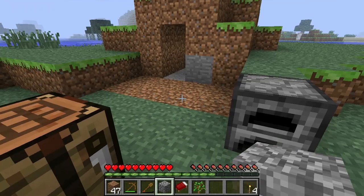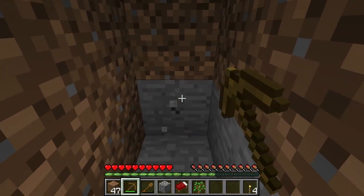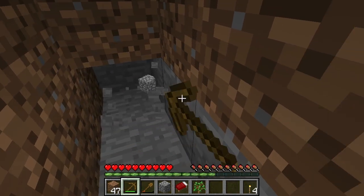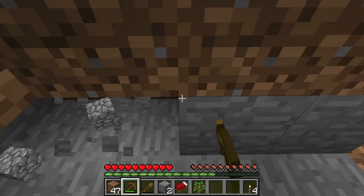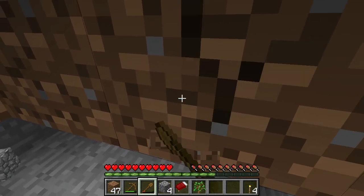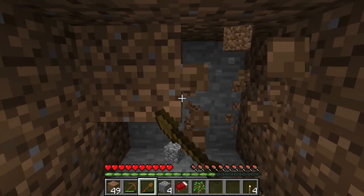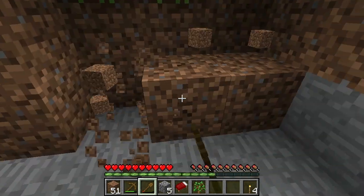Let's head back over to our crafting table. We want to put three wooden planks and three wool — that will craft us a bed. Now we've got the bed, we'll put it in our inventory and head into our little temporary shelter. The main thing with Minecraft is you can be as creative as you want, let your mind run riot and just create whatever you like, but for the time being we're going to create something nice and simple just to show you the idea.